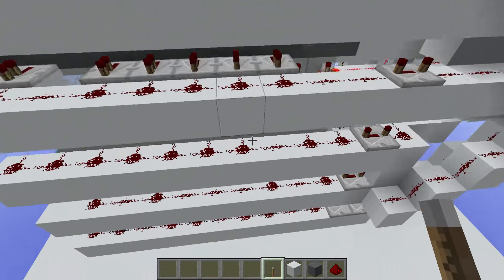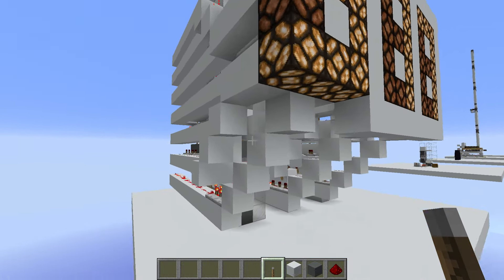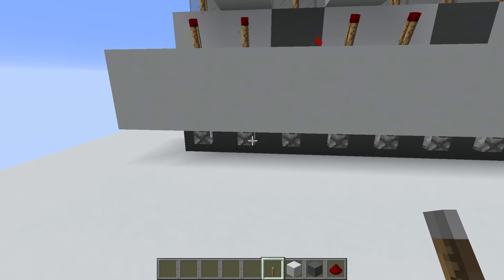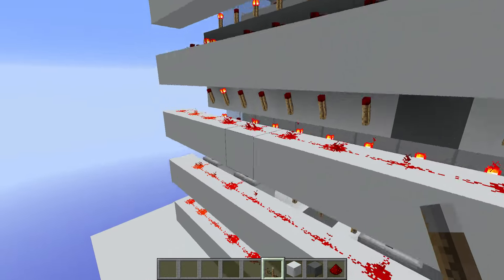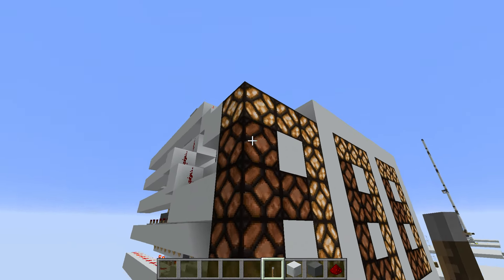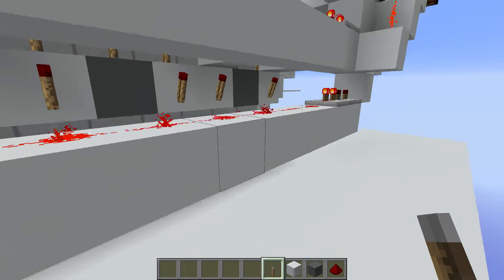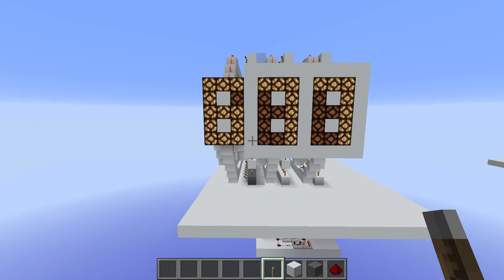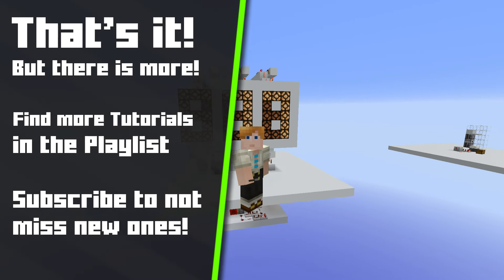There we have it — the whole seven segment display is now connected. We can add some levers here and test if this is working. This is a nine. If you've got a mistake in the numbers then you need to check your decoder — if you forgot a repeater or a redstone torch, or you placed one too many, you would have a segment activated incorrectly. But this is basically all there is to it — an easy way of setting up a seven segment display and you can now hook up anything to the bottom of it. I hope you enjoyed this tutorial. Feel free to leave a like, subscribe, and share this video with your friends — hope to see you in the next video, have a great day!